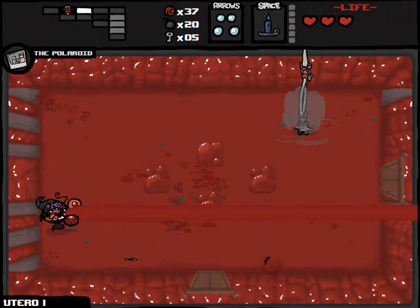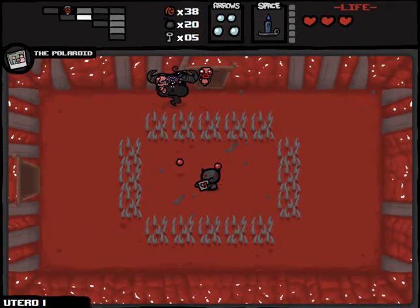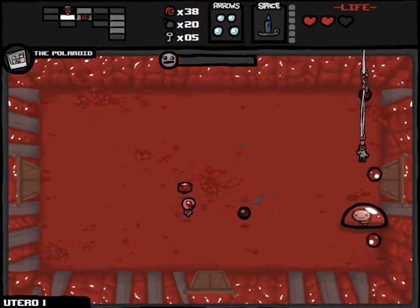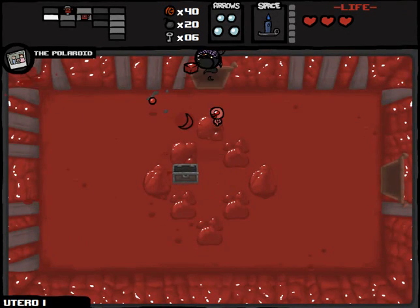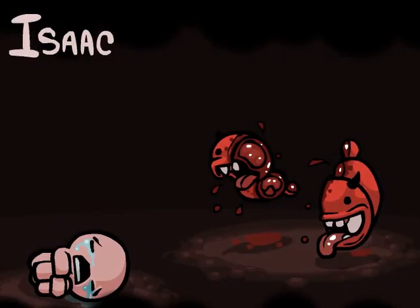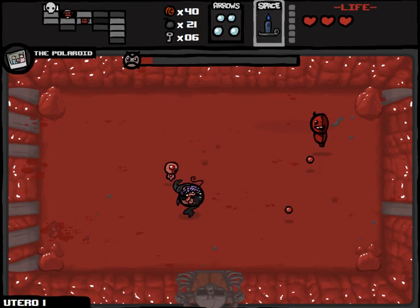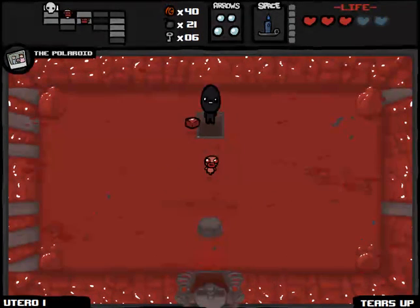Maybe we win some spirit hearts or something — not worth my time at this point. Get a little money — this is a big floor. I would love to play the Demon Judgment, but we don't really have the health to make that a prudent decision right now. I really can't stress how long this Brimstone takes to charge. That Quad Shot may end up being what bites me in the ass. Just the fact that I haven't gotten any HP upgrades since taking that sweet deal with the Devil — that's gonna hurt me. But that's the kind of thing you can't really plan for.